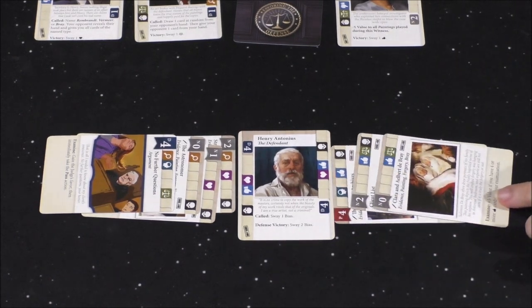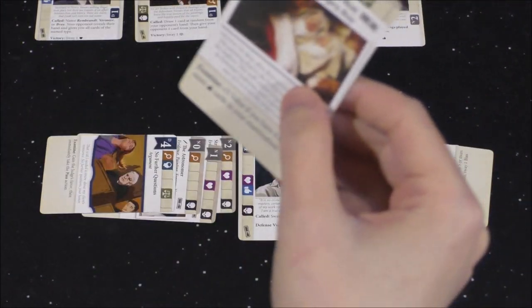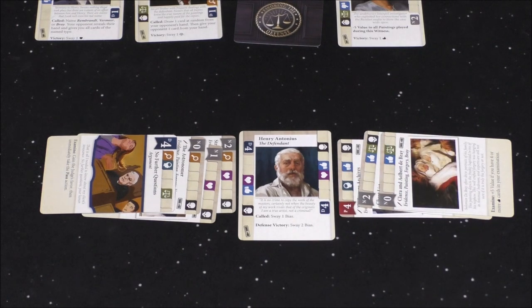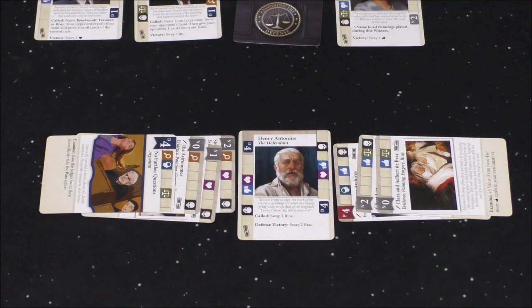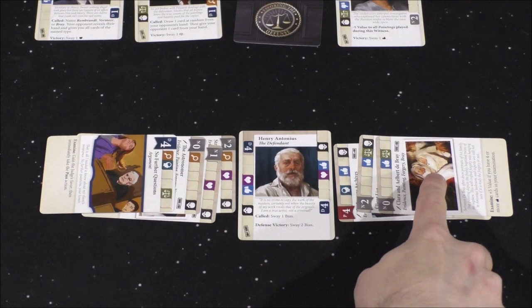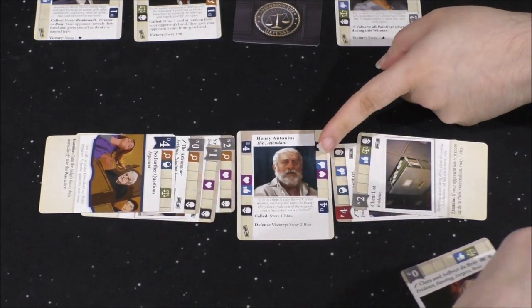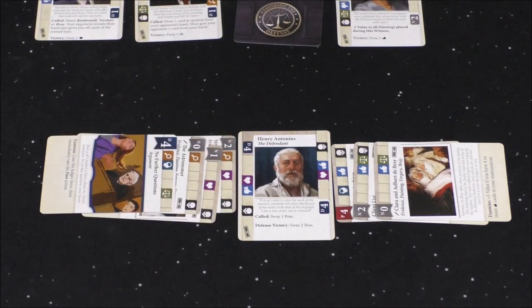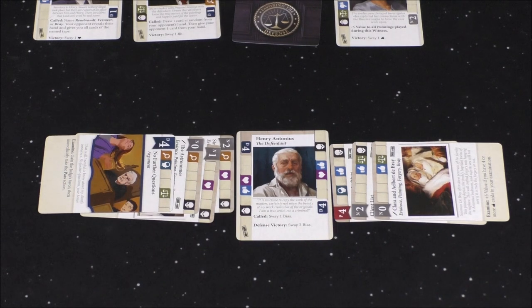I'm going to play this one — zero points. The effect says 'plus five value if you have four or more thumbs up cards in your examination.' That's why I asked if the witness counted as an examination card. I would assume so. I've got six cards, and now with this zero — is that plus five? It's plus five value if I have four or more, and I'd need this witness to be a thumbs up too. I'll house rule it and say yes, so that's another five. That brings me up to 11. Is that a tie? That is a tie!